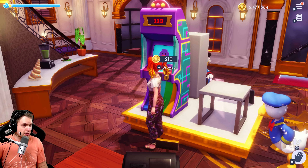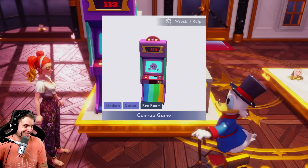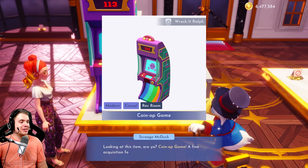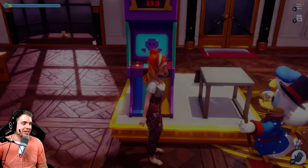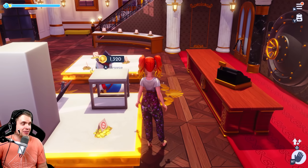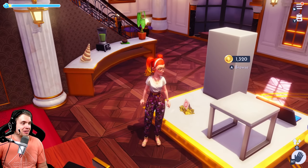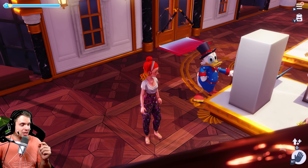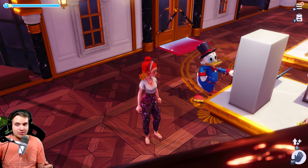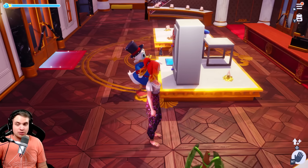It's a good day in Disney Dreamlight Valley. I can't believe I'm finally getting this arcade machine — I needed it so much for my amusement park, and the game just gave it to me, just like this. Take it for free, 200 coins. Coin-up game! I'm gonna get 20 of these from Scrooge right now.